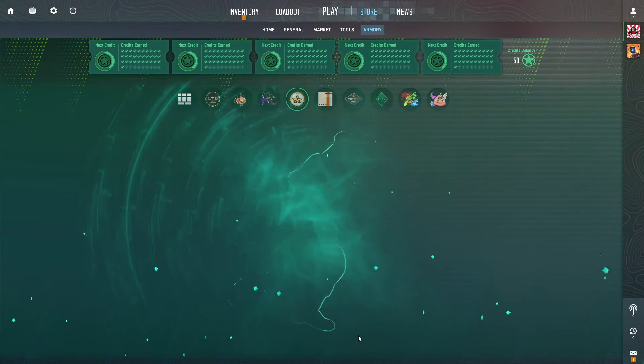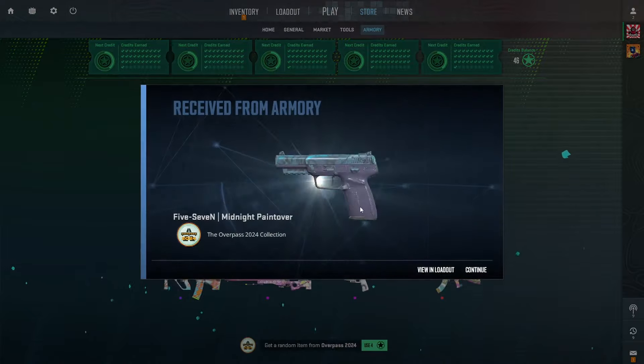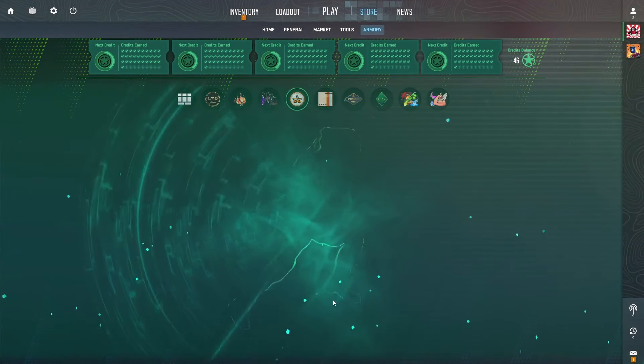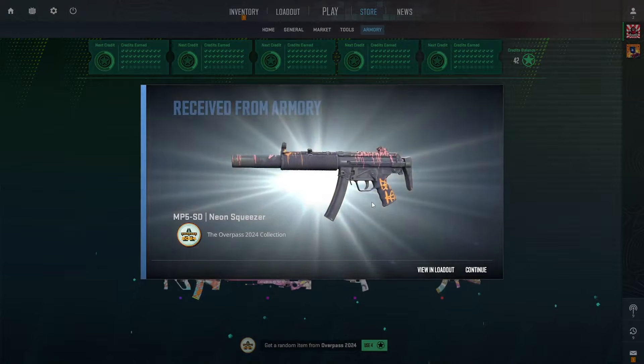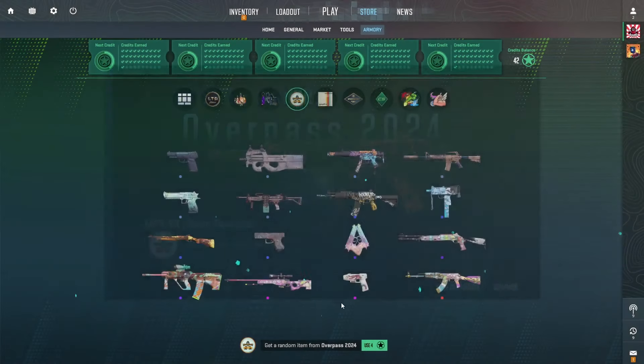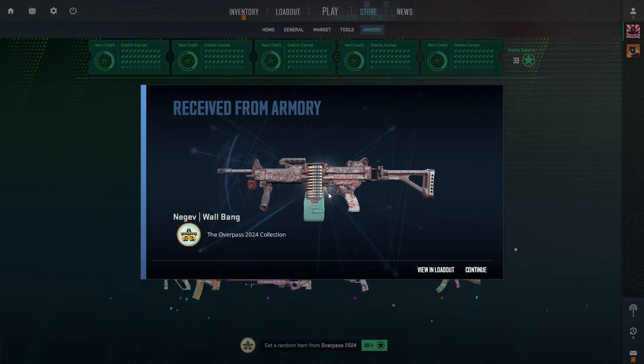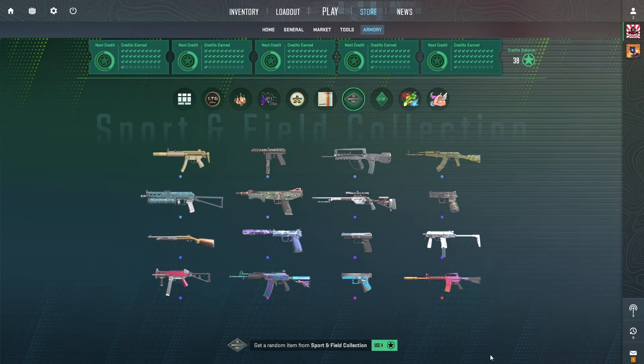First attempt here — let's see what we can get. Anything over a purple would be nice, and a light blue — we've only hit light blues from this collection. Can we change that? Once again, we got another light blue. Final one of this collection before we move over to sport and field — another light blue. Didn't hit anything good in the overpass.